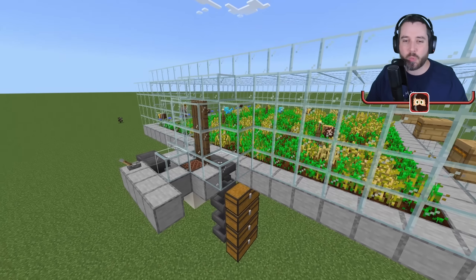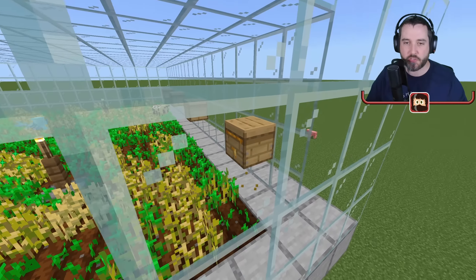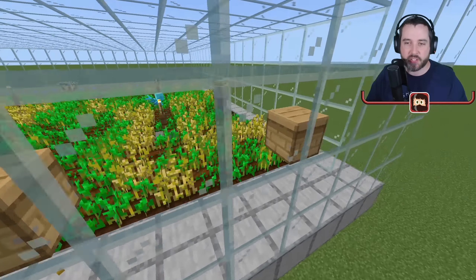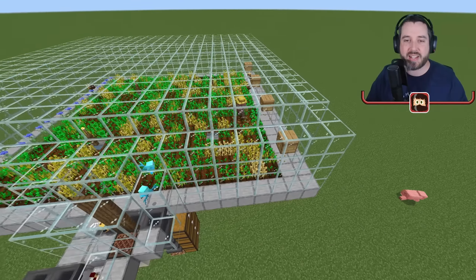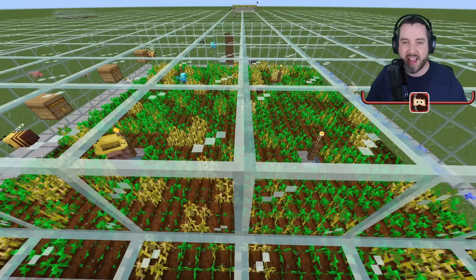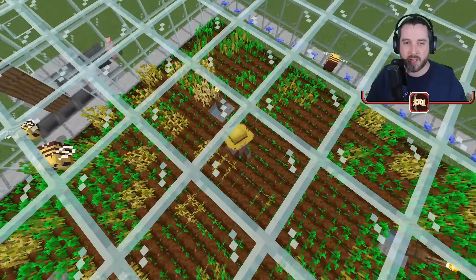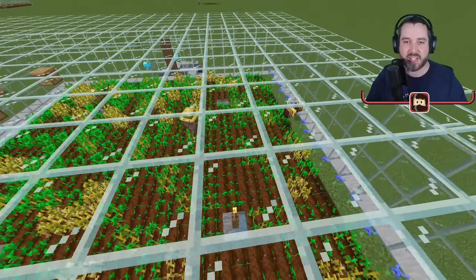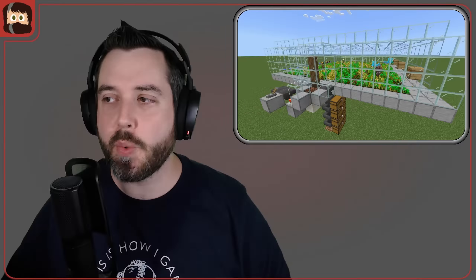Set up some chests and watch those items flow down — a super easy storage system. You can also collect honey or honeycomb from these hives by setting up a contraption from the back side, making this a honey farm in addition to a wheat farm. Our villager is hard at work and the farm is running absolutely awesome — for one villager this 18 by 18 size is absolutely perfect.